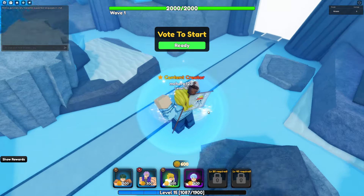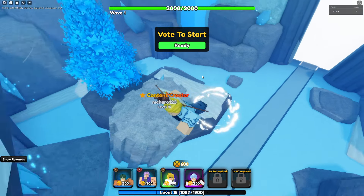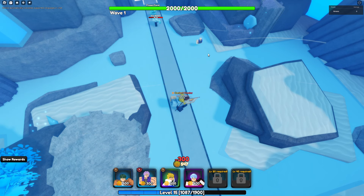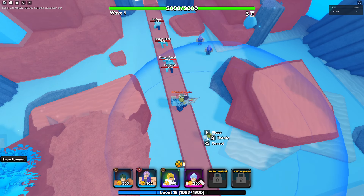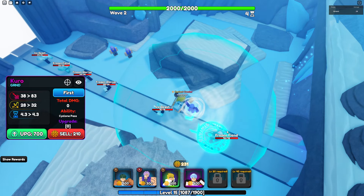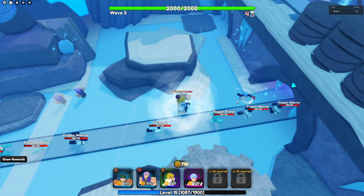I'd say definitely skip on the new rare guy. When it comes to Kuro, he is super solid don't get me wrong, but you'd have to invest in him for him to be actually good, and that's not what we want to do. We want to get the character and use the character right off the bat. For Kuro off rip, the SPA is not too bad, the only issue is that ridiculous wind-up for some reason.